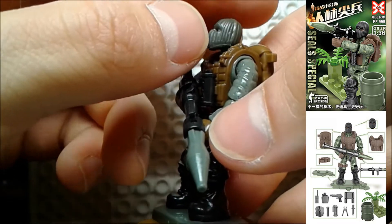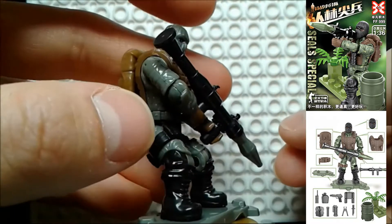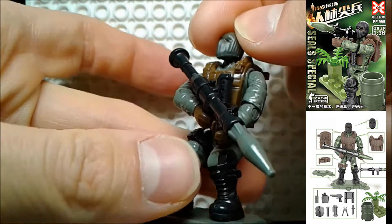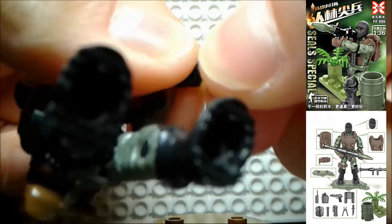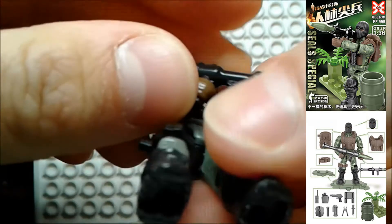Ski Mask Slum God is not gonna be too satisfied with this. You have to not put it in all the way in order for his head mold to move up and down. If you put it in all the way, look what happens to his neck — it disappears. The rocket launcher can actually shoot, so good stuff there.